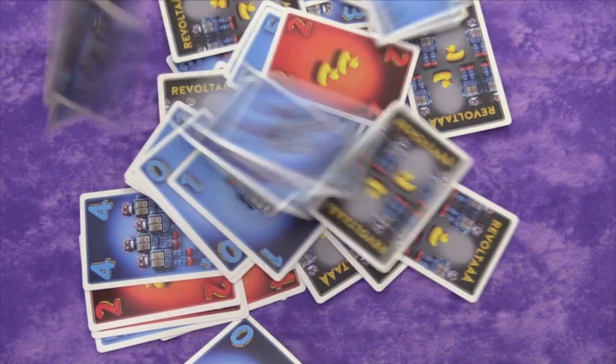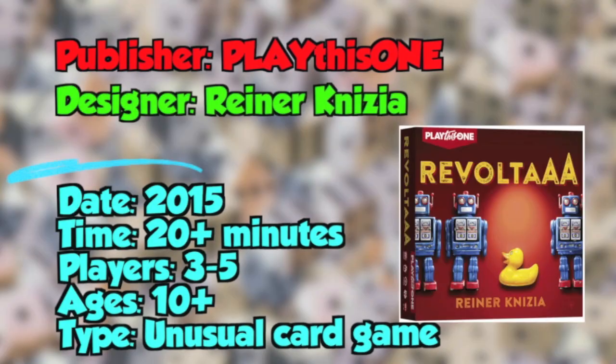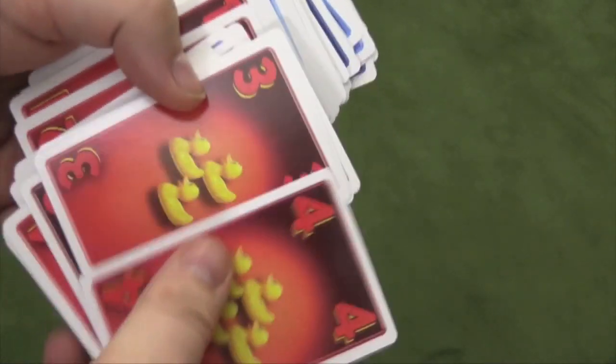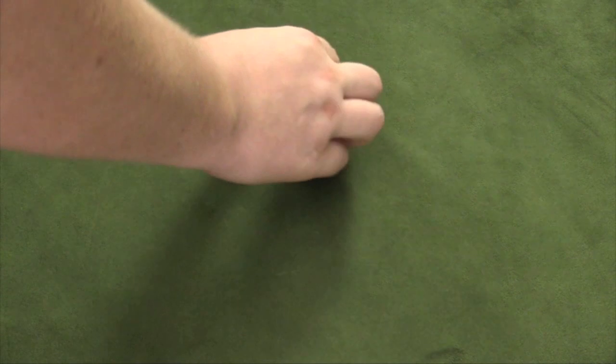It's a game in which you are trying to be on the winning team, but have the lowest card of the winning team. That's interesting. Revolta AAA has a deck of cards numbered from zero to five, and they're in two different colors — there's the ducks and the robots. You shuffle this pile and give eleven cards to each player, and make a deck of eleven cards in the middle of the table.